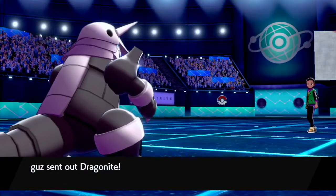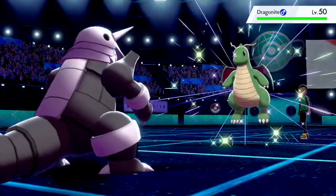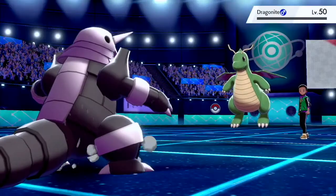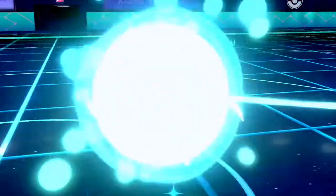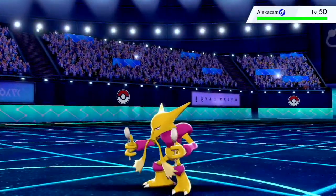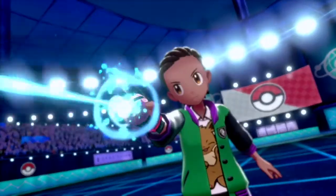He finally decides to switch out into Dragonite, so I go for Head Smash. I wonder if I can KO this thing. If he has Multiscale, it really doesn't matter — because I knocked him out! Either he doesn't have Multiscale or Head Smash is just that powerful. Yeah, it's Life Orb and STAB, super effective. So we knock out Dragonite, which is awesome!